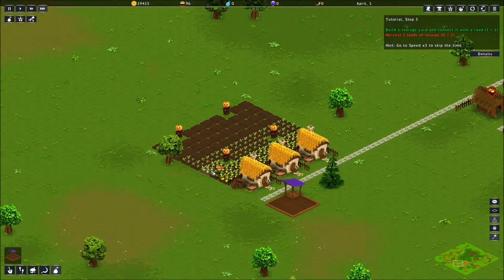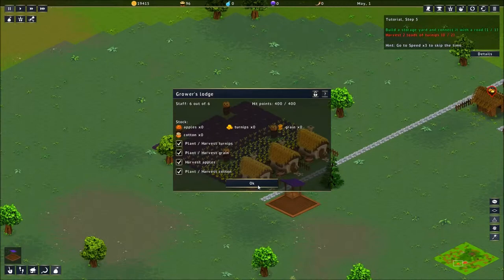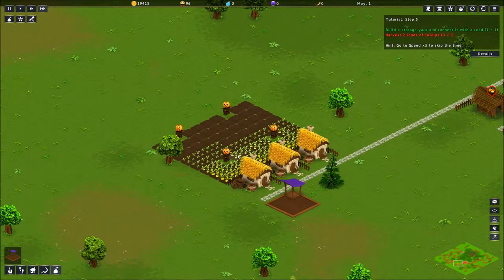They're just kind of continuously planting. I'm guessing when it hits May they'll stop and start harvesting because it said they will only plant for a little while. Fully staffed. Oh, it says what it has in stock — it has to keep a little bit. Plant, harvest turnips, grain, apples, and cotton. So you can kind of assign them if you don't want them doing that. That's kind of cool — you can specialize each building.